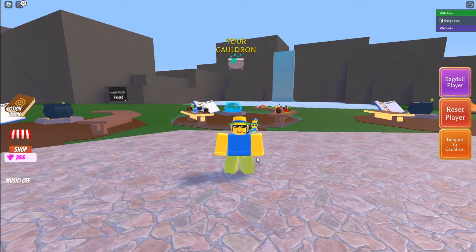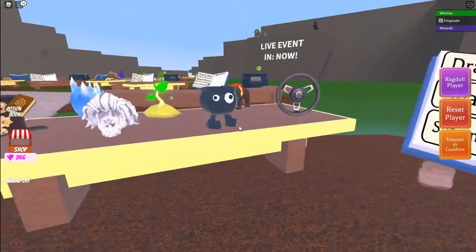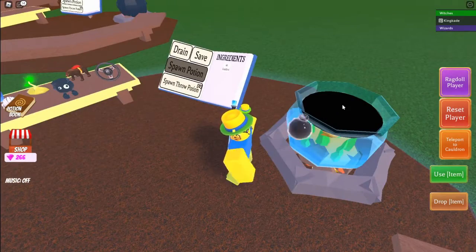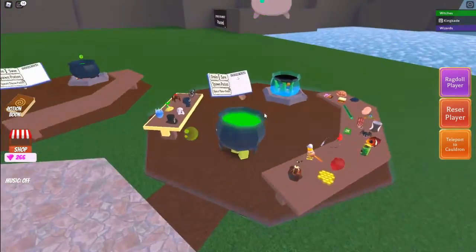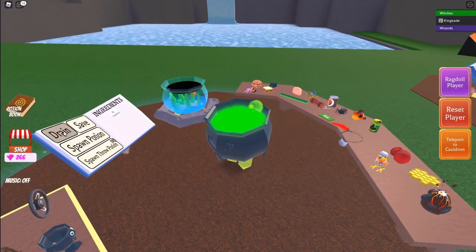Hey guys, Mason here, welcome back to another video. In this video I'm gonna be talking about a certain potion — this potion right here with Mr. Cauldron. So as y'all know, you can toss them in, drink it, and then you would turn into a cauldron. But the special thing about this is you can actually toss other items into this cauldron and make potions.